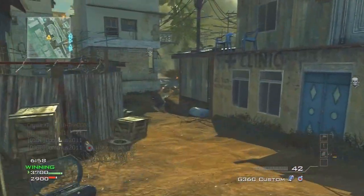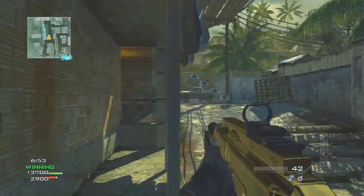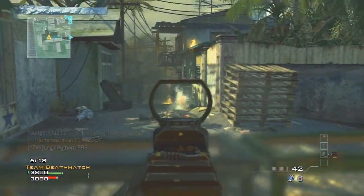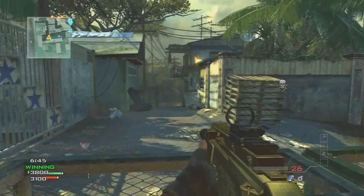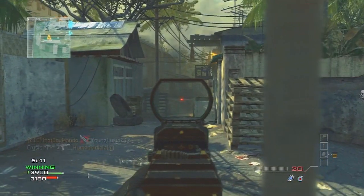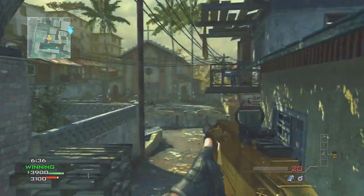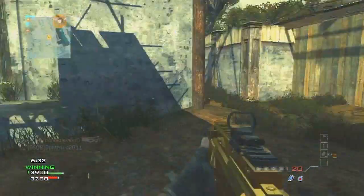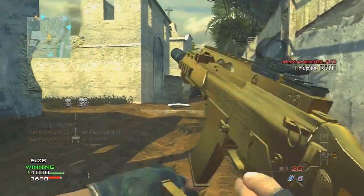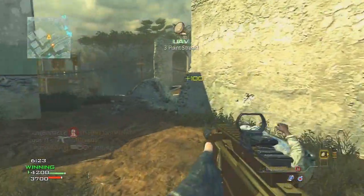I use assault killstreaks. I feel like I do better with them, and I have the UAV and the Predator Missile for an easy boom. The UAV gets me to my five killstreak, the Predator Missile gets me to my Precision Airstrike. I'm really good with the Precision Airstrike — I know how to call them, how to estimate where people are going to go, and I know map movement enough to use them nicely. I did get a double kill with them here, though sometimes I don't get any kills, so you just have to balance it out.